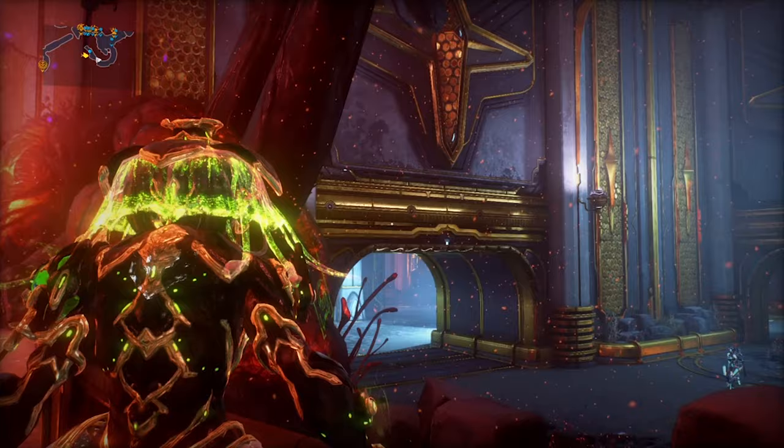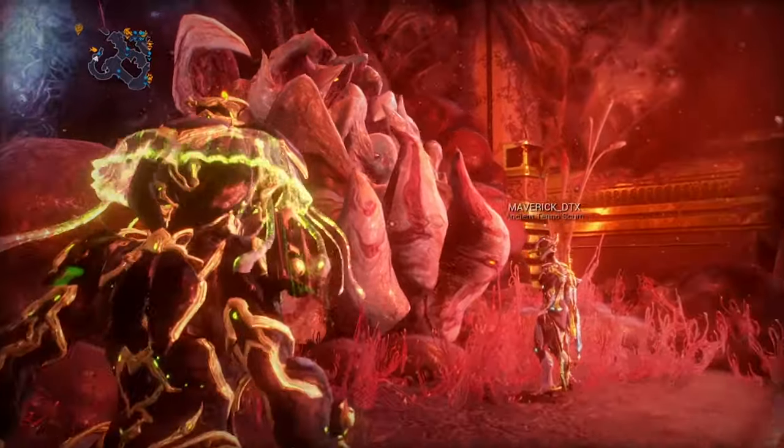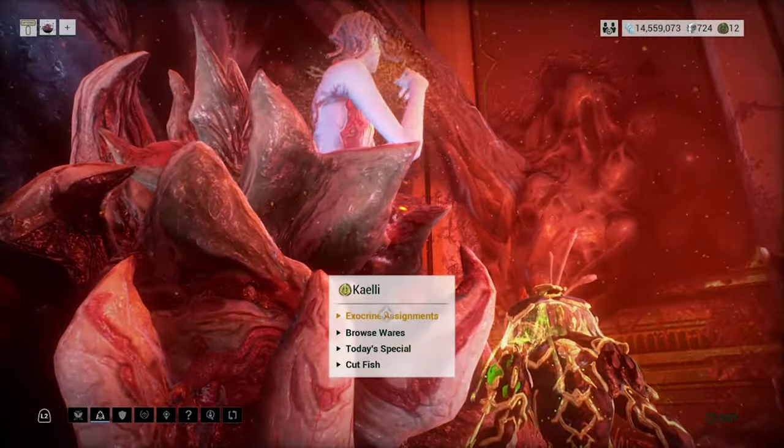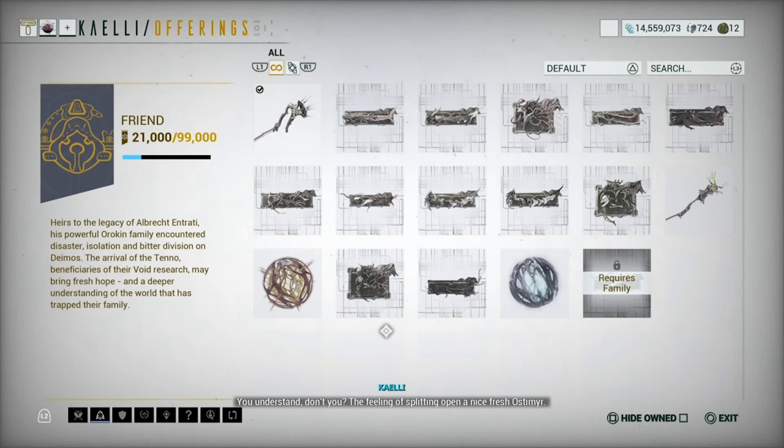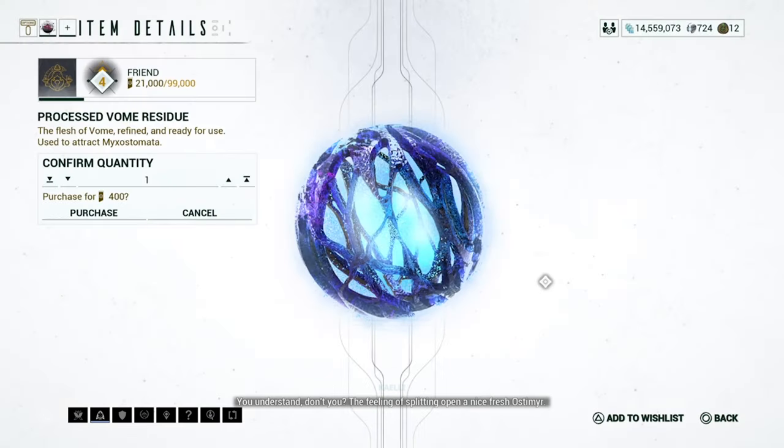Next, Friend Rank — which is rank number 4 — is required with the Entrati in order to purchase what you need to fish for this. Head over to the fish vendor to buy the processed Voam Residue, and yes, you do need it.